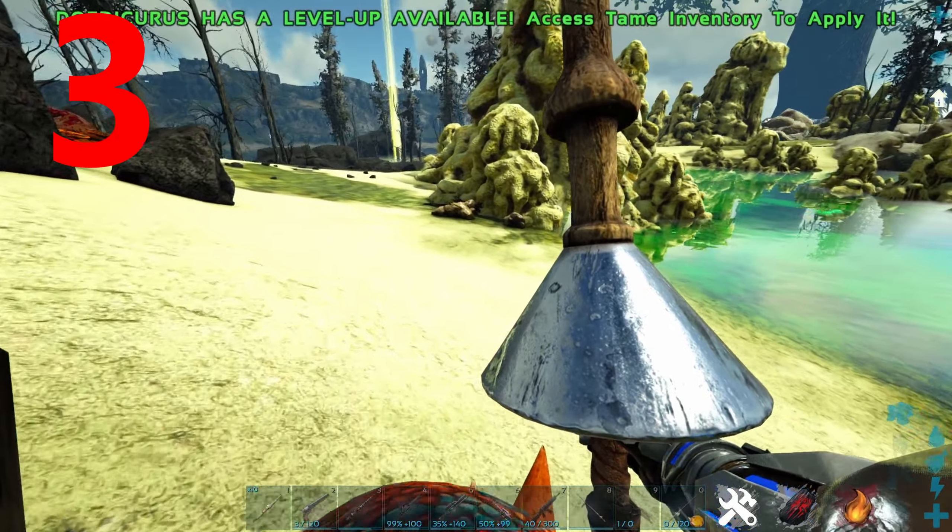Coming in at number 2 is the cruise missile. This is a very expensive weapon as every time you use it, it uses the whole weapon. This weapon has also become pretty much obsolete since the drones from Extinction were added. The only benefit it has over those is a much further range, though this weapon does absolutely no damage.